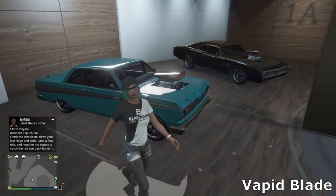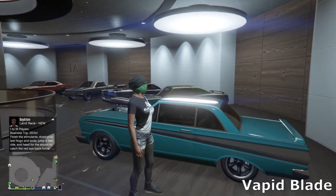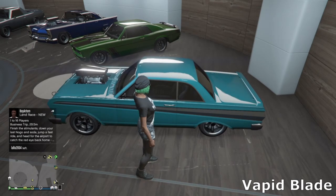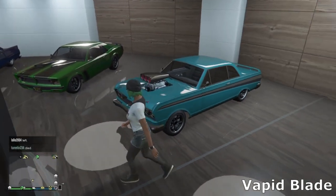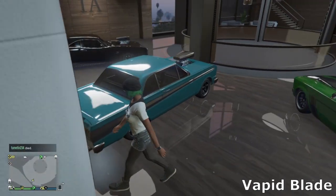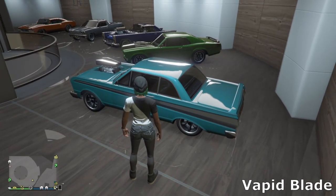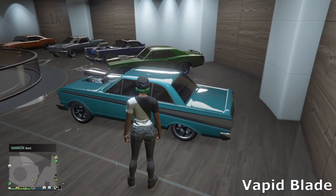Next we've got the Vapid Blade — a really cool car, the original gasser that's been in the game since day one. I've gone for a nice simple light blue look with a chrome strip up the side, some simple muscle wheels, and a bug catcher on the bonnet. I threw on a spoiler on the back for a cool vibe. It's one of the better muscle cars in its class, so if you want a muscle car for racing definitely pick up a Blade.